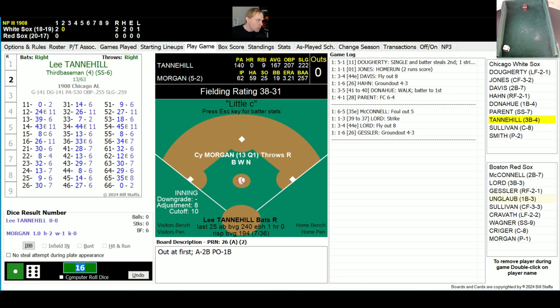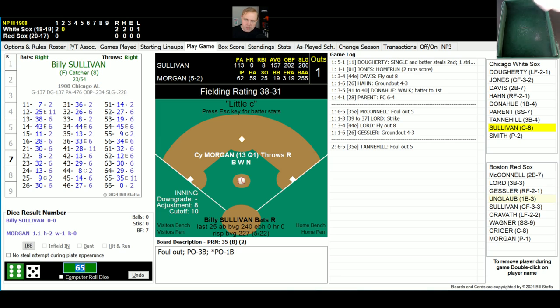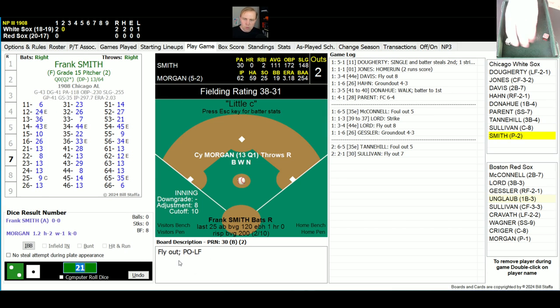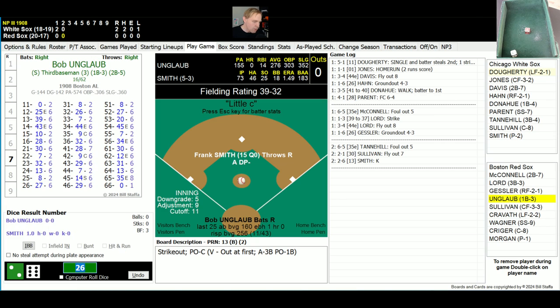We go to the top of the second inning — 2-0 White Sox. Here comes Lee Tannehill for Chicago. Lee rolls a 65 for a 35, that's popped up to the left side. Lord makes the catch, one away. Billy Sullivan rolls a 21 for a 30 — fly ball left field, Cravath making the catch, two away. Up comes Frank Smith the pitcher. He rolls a 26 for a 13. We go to the bottom of the second inning — it's a 2-0 lead still.